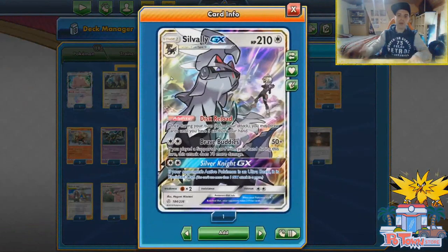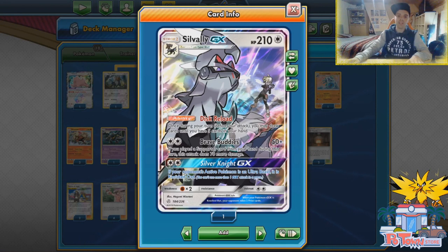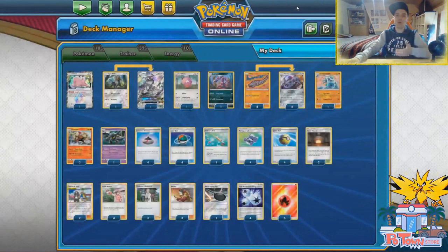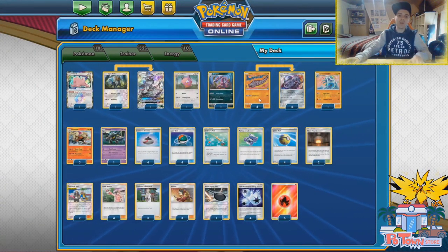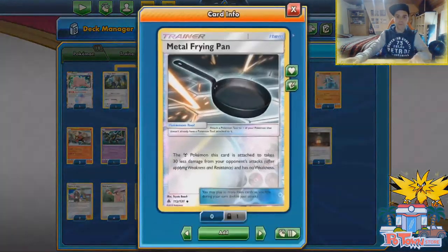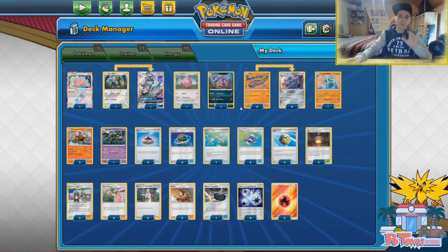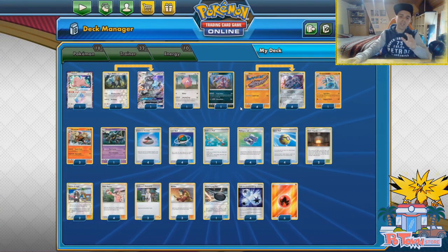We also have Silvally — a 2-1 line in the form of Ditto and Type Null. This is able to draw cards because we're going to discard a lot of cards from our hand and we need a way to draw back into them. Steelix does have a huge amount of HP. We do have Metal Frying Pan, only one — I would love to have room for more, but I opted to go for more physical copies of Pokemon so we can dish out the numbers we want.